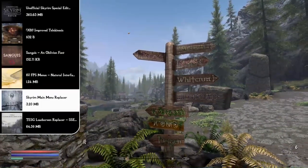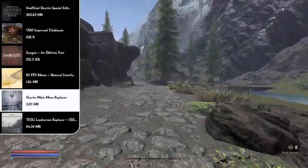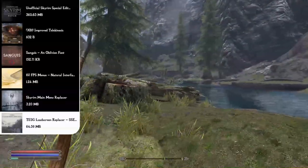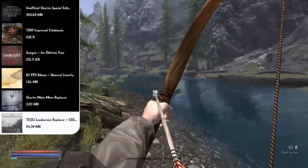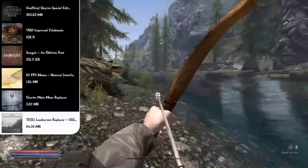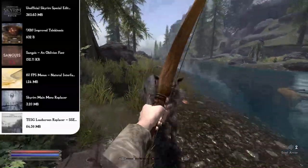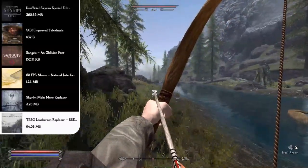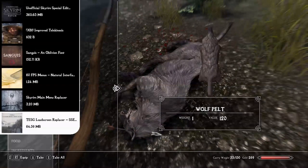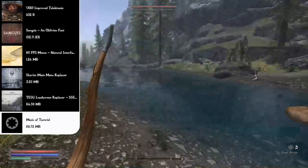Next is the Skyrim Main Menu Replacer, which replaces the dragon emblem and soundtrack with a new background image and soundtrack from Elder Scrolls 4: Oblivion, plus a snowfall animation. Then we fix the loading screens with the TESG Load Screen Replacer, which features 205 high-resolution screenshots processed to resemble paintings. Every time you go through a door or enter a cave, you have 205 possible pictures to see — far better than the original black screen with white smoke.